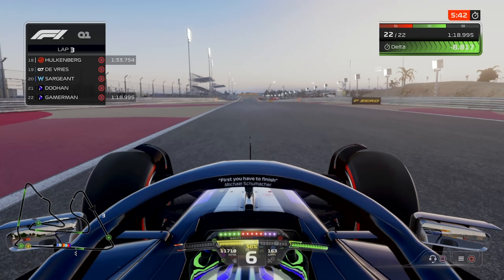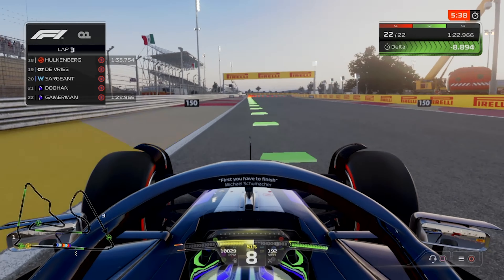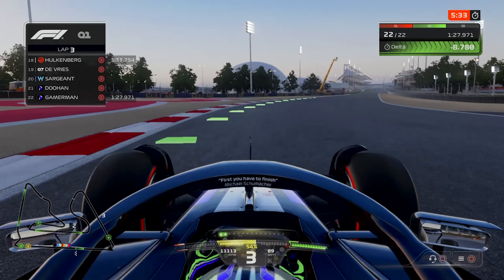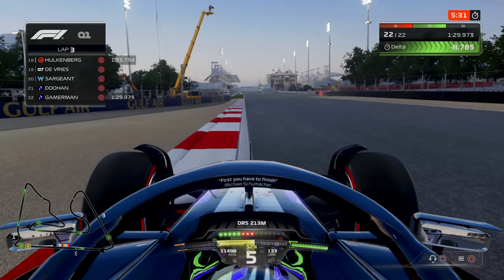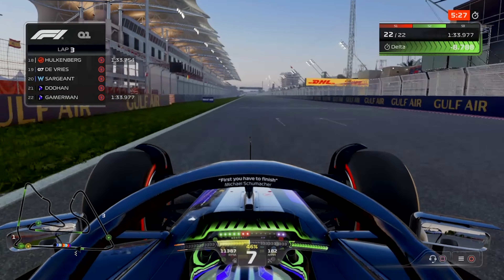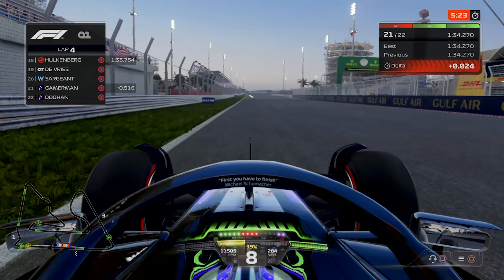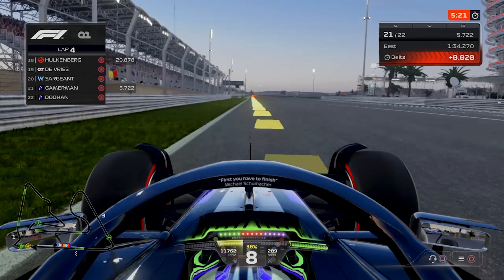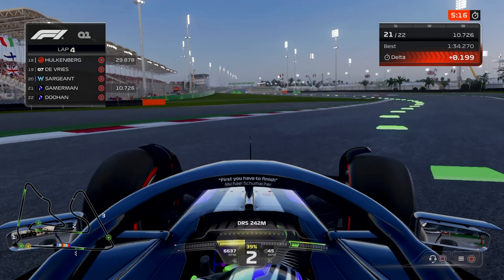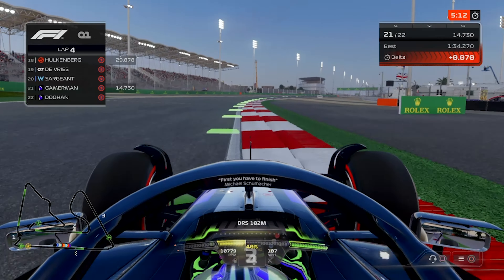We do go green sector two — that's our first competitive sector two. We don't have as much oversteer on the exit of turn 15, and coming down towards the line we go P21, just ahead of Jack. I definitely think there's room to improve, considering we are on fresh tires and have the track to ourselves. We gain a little bit of time on the delta through turn one — better than what we could have. Just two laps of fuel remaining now, and we are up by two thousandths of a second.